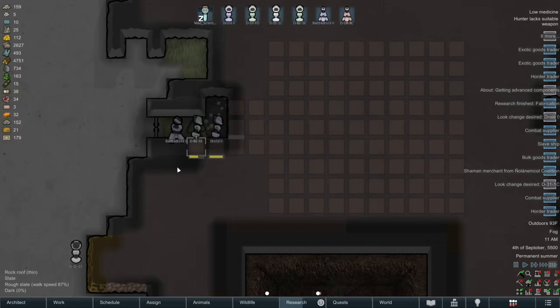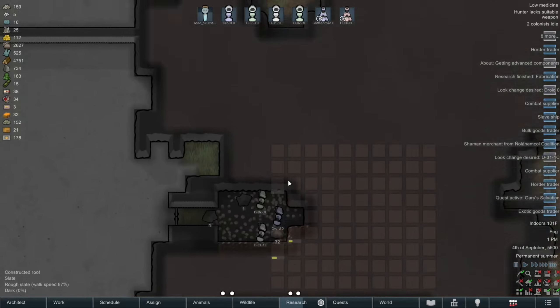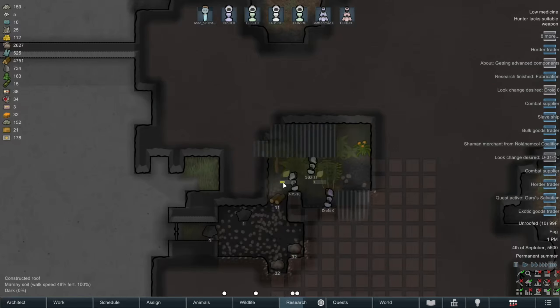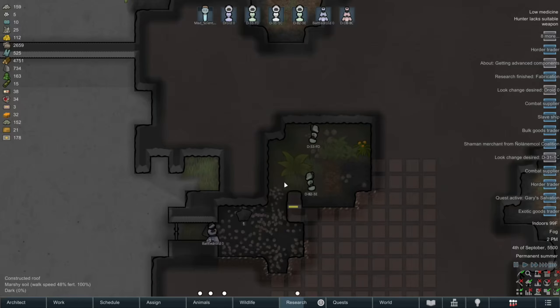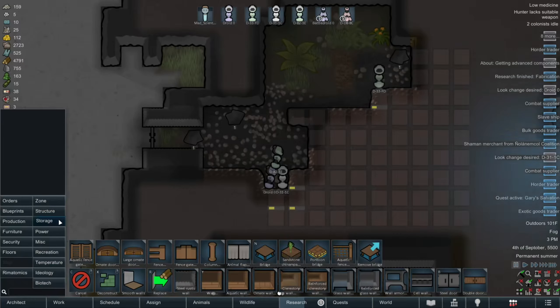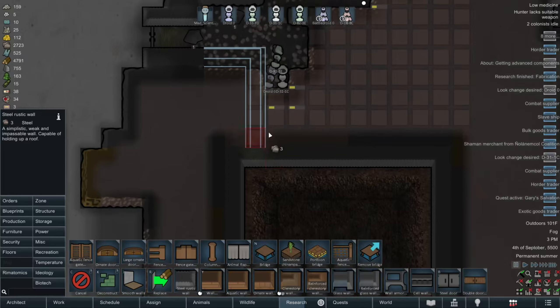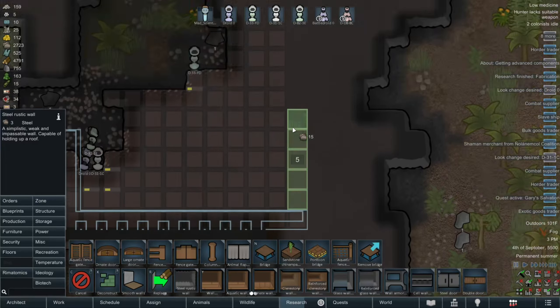And there's also another space for the infestation to happen. Oh dear. Me thinks I did not plan this one through very well. And I also found a structure. So let's just put down some walls.